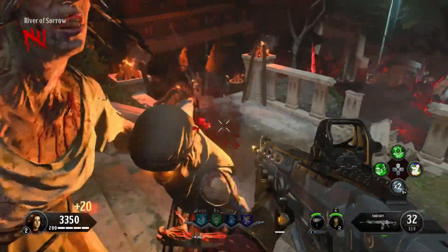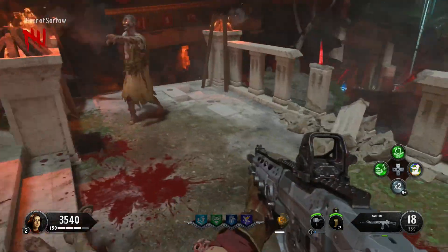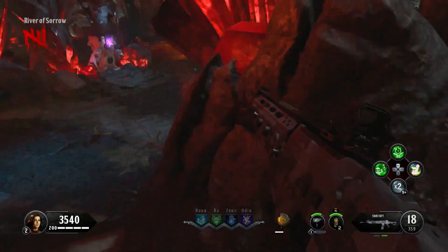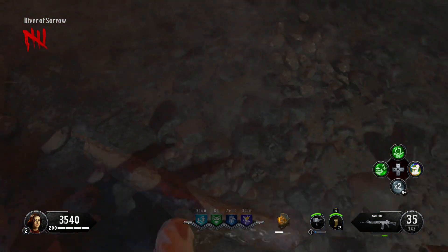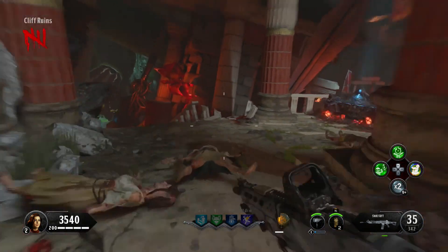Let's jump over to the underworld and head over to the River of Sorrow, where there's the first location in the pathway right there. The second location for the Dormant Hands here in the River of Sorrow is going to be in the actual water right in front of the Odin Perk Machine.